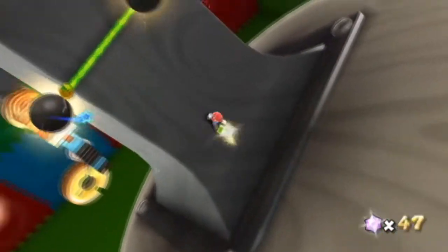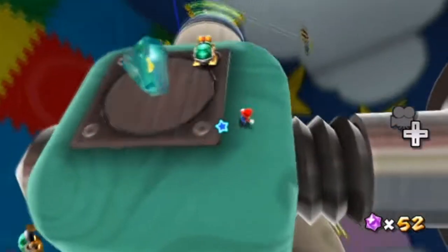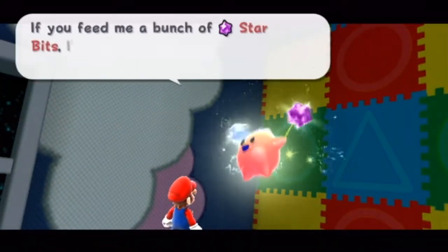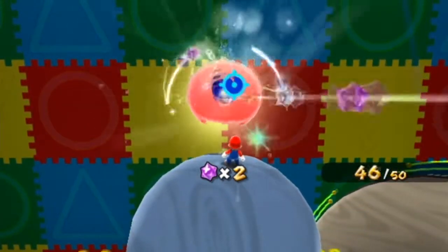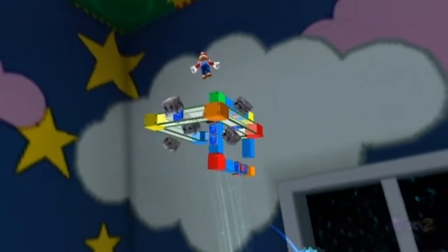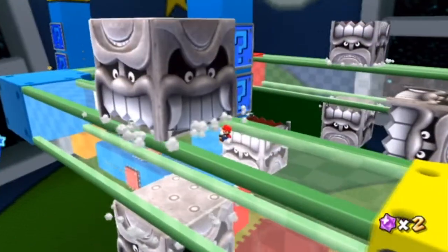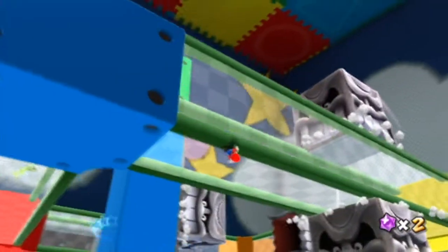Okay, so we're on the planet where the Hungry Luma was. We have 50 Starbits — I think that's what we need, we don't need much. He is actually up here. Yeah, he needs 50. I got just that much on the way here — there's a lot of Starbits to grab while you're flying through the launch star at the beginning, so that's basically your bulk of them. I remember what the Prankster Comet was just from doing this mission — we'll discuss that when we get there.